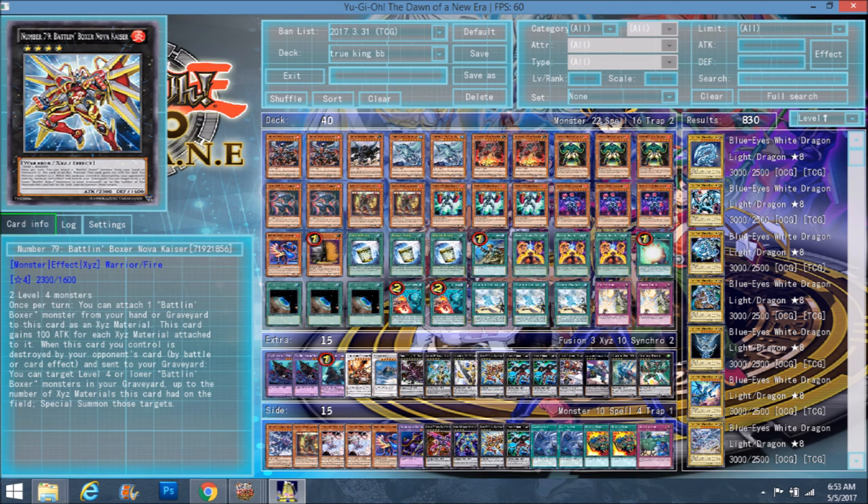His effect would have been better if it was triggered when destroyed by anything. Konami just shot this deck so low sometimes — they just crippled it too much for it to be good. Because if this effect was triggered when destroyed by any card effect, it would be amazing. When this card you control is destroyed by your opponent's card by battle or card effect and sent to your graveyard — notice it has to be sent to the graveyard, so Dark Law on the field just makes this card useless — you can target level four or lower Battling Boxer monsters in your graveyard up to the number of exceed materials this card had, and special summon those targets. If he has three, you can pretty much special summon all of his exceed materials from the grave.